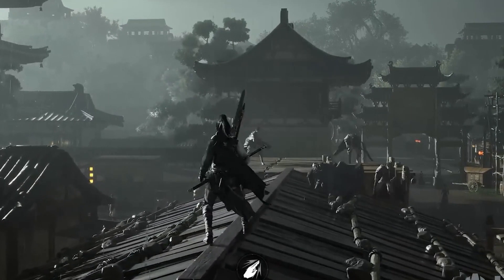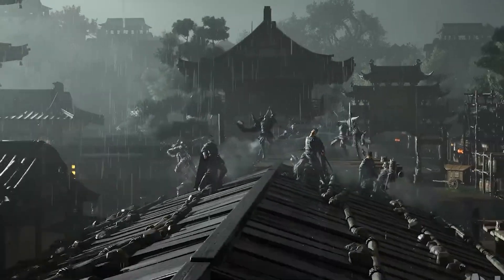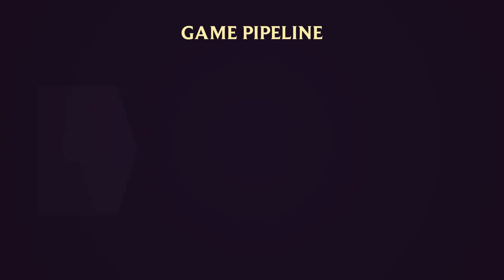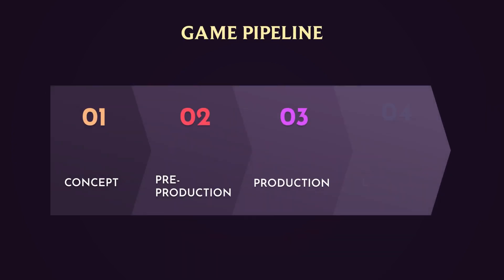When you break down a game to its core, what you're really building is art. That's why, after the story — which can be considered art — game production pipeline starts with the concept. And this is the billion dollar phase that can make or break a project.